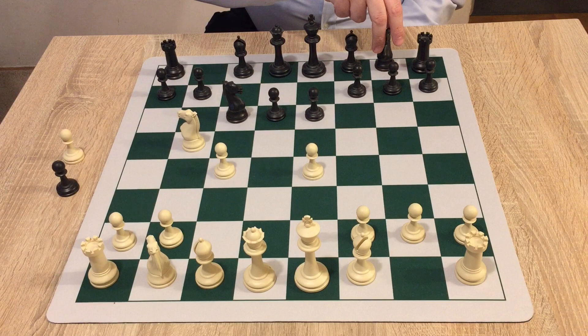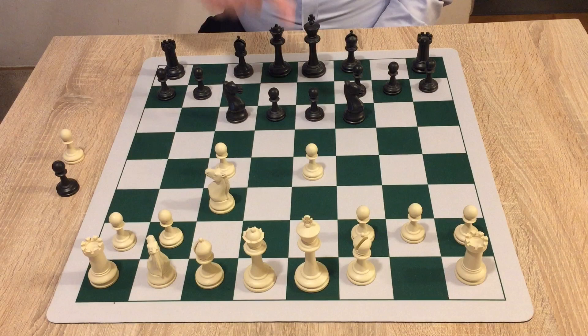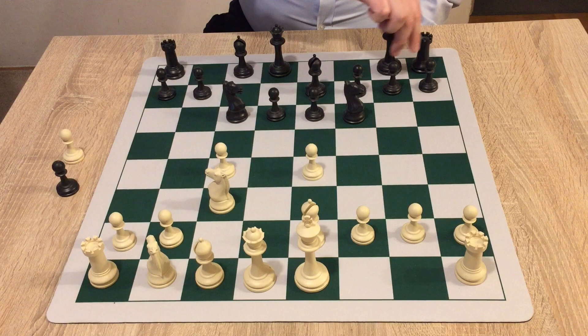Black continues his development, playing knight to f6, now attacking the e4 pawn. White retreats his knight, playing knight c3 to protect the pawn. Black continues natural development with bishop to e7. White does the same, bishop to e2. Black castles, white castles.